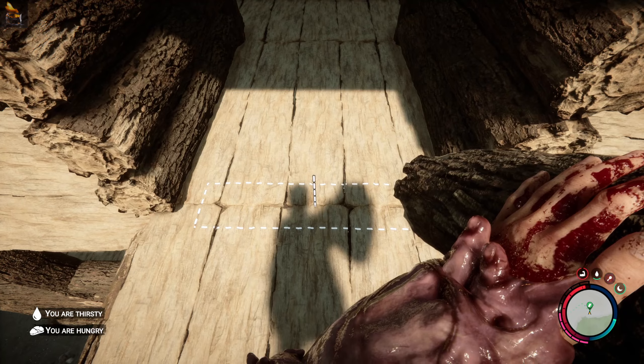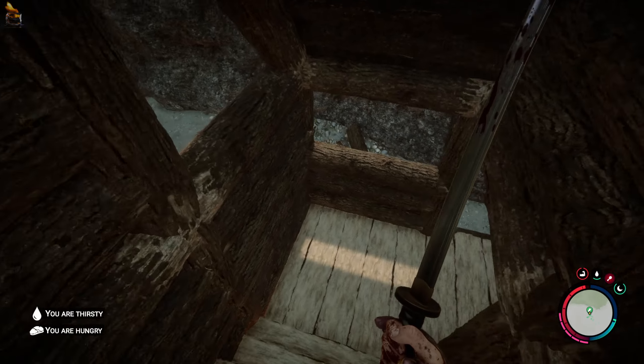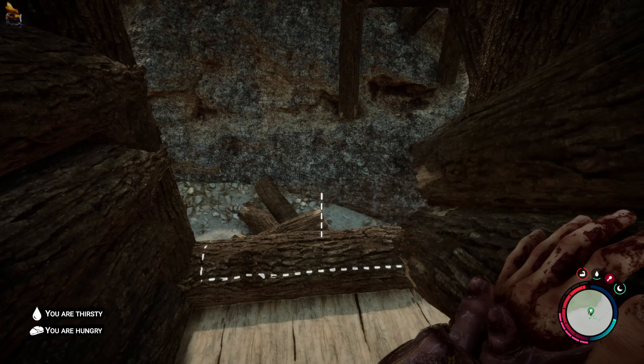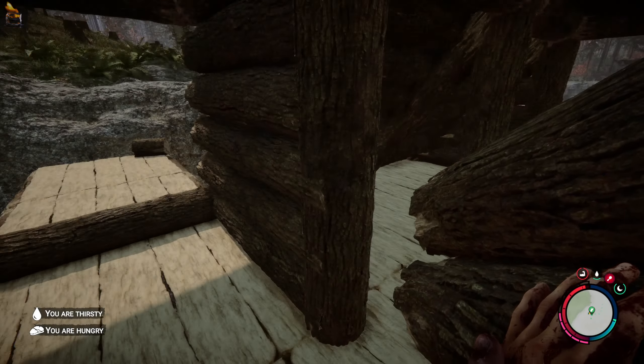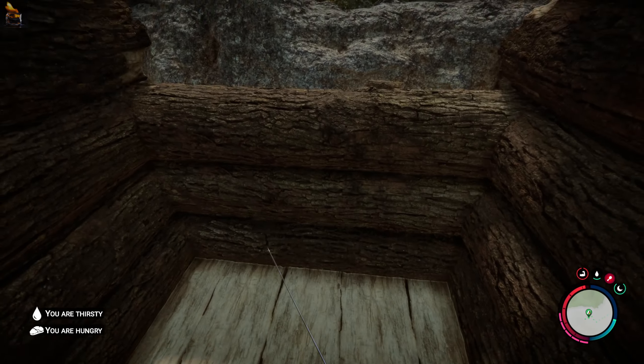I need to block this in. Maybe I want to do it from that side — if I take these I can build up that wall from an easier position, so this will get the door done.